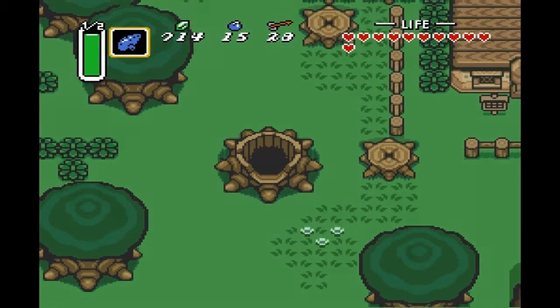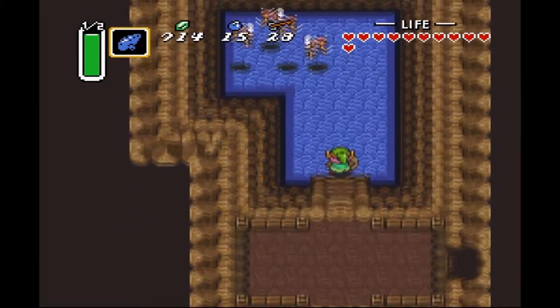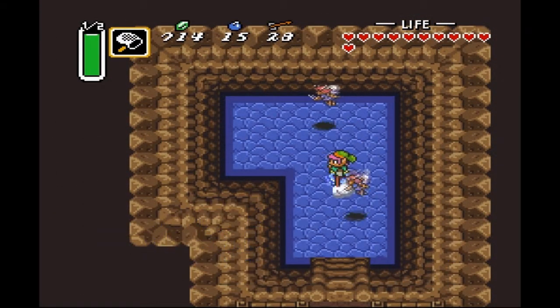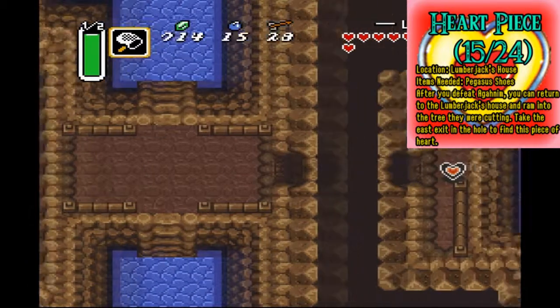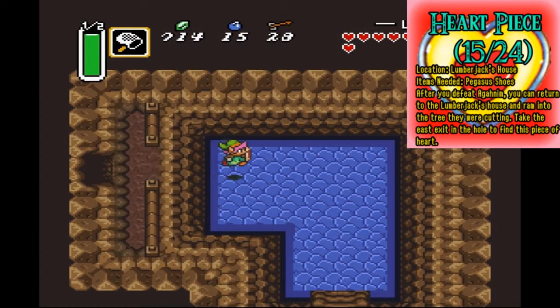They've kind of built like a hole or something. So now we can come in here and there is a fairy's fountain, which is great because I needed to stock up on fairies anyway. But that's not the most important thing that's here, believe it or not — there's actually this area in here and we get ourselves another heart piece. Sweet.